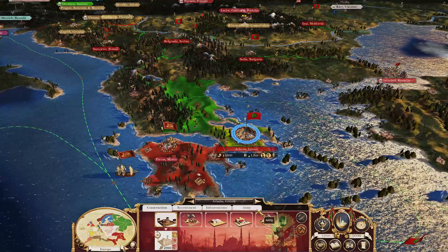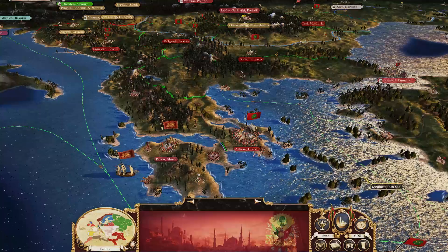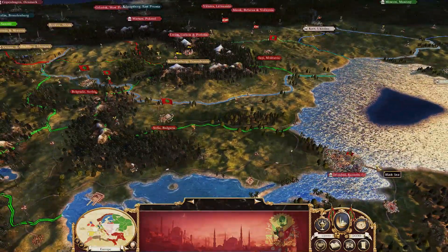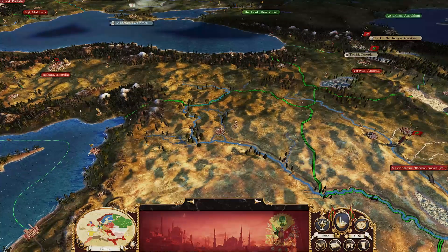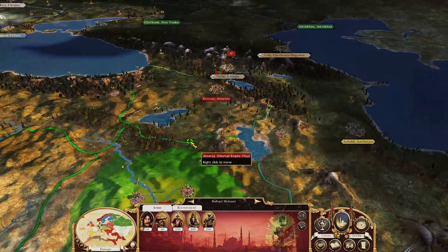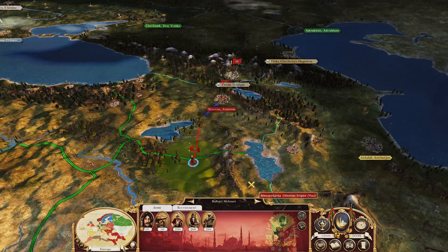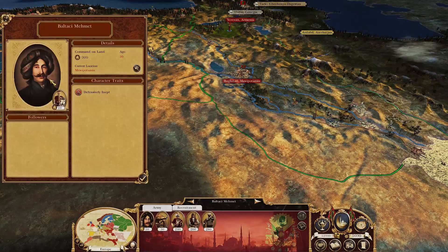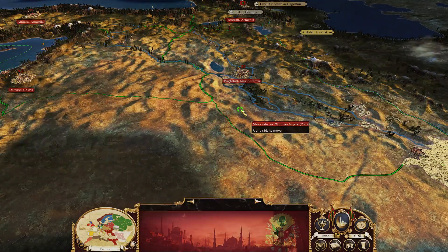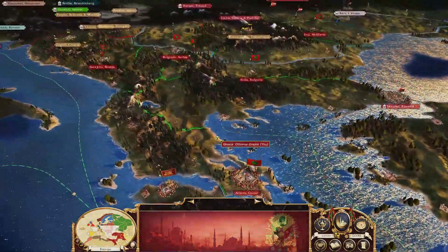We're not going to attempt the war with Venice very fast. I want to deal with Austria first, because that's going to be our main threat right now since we're already at war with it. We've got Baltasi Mehmet here — we're going to put him into Yerevan. Look at the mustache on the man. Defensively inept — the state of the Ottoman Armed Forces is clearly exhilarating.